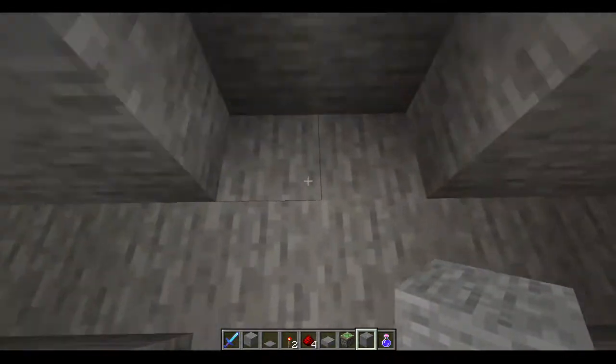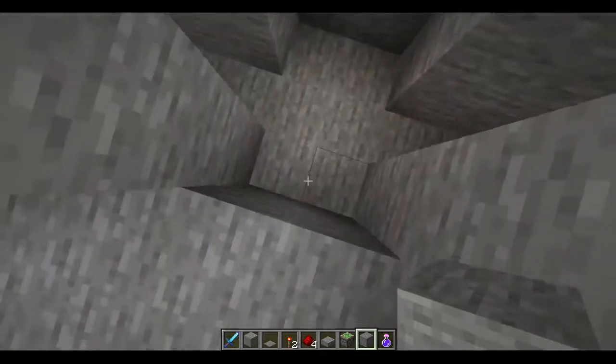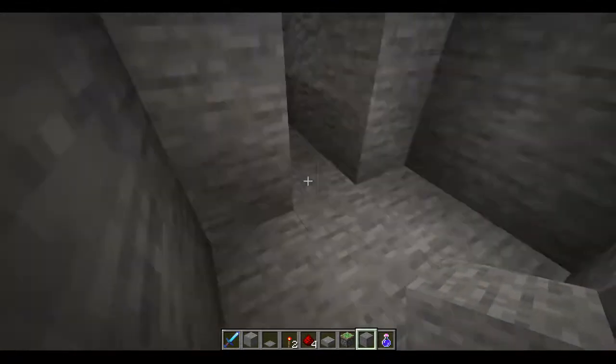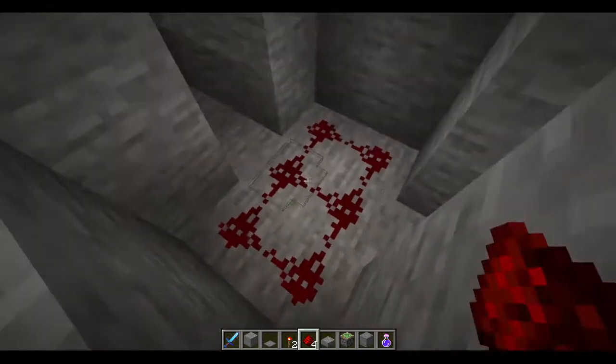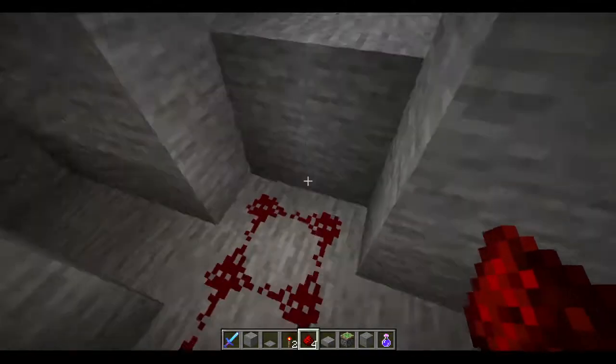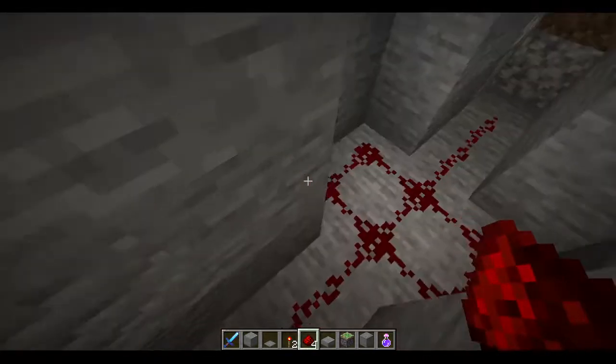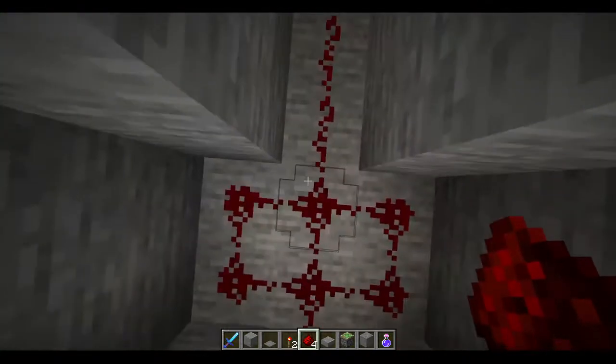So what you're going to do is dig a 2x3, two blocks down on your surface. Dig that out, and then fill in the center with redstone. Then have it go off two blocks in both directions from the center.